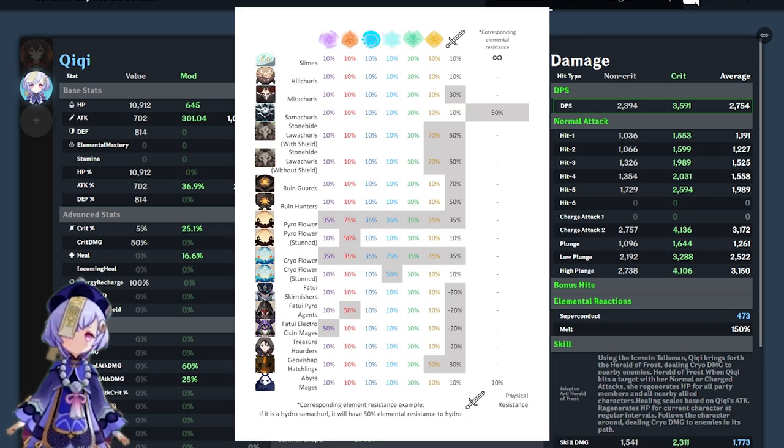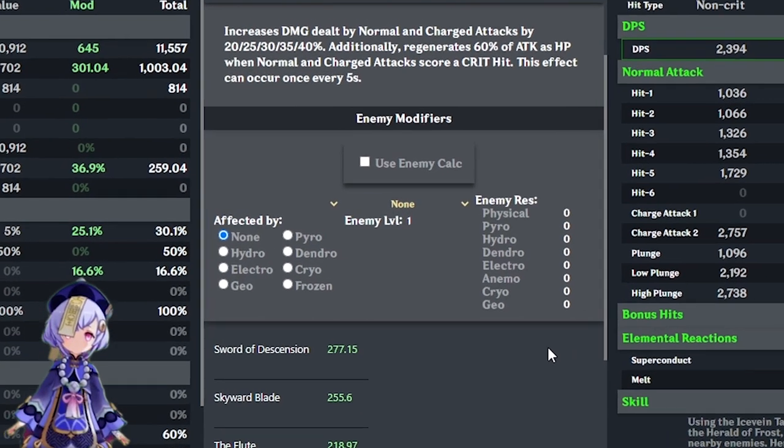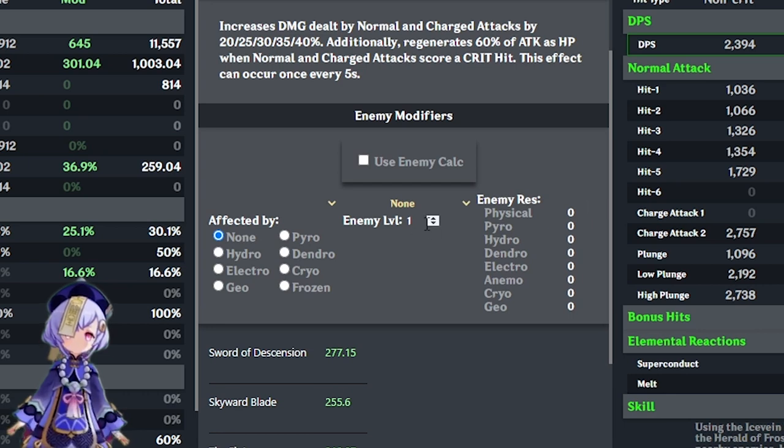Each enemy also has its own specialized resistances — I'll put a graphic on screen and in the description so you can save it. To make our character's damage realistic we need to turn on enemy modifiers. There are three options: what element the enemy is affected by, the enemy level, and enemy resistances. Note: if you want to experiment with the Thundersoother or Lavawalker artifact sets, you need to select Electro or Pyro respectively here, as a prerequisite for those sets. For this example I'll set the enemy level to 70 and check the 'use enemy calculator' option.